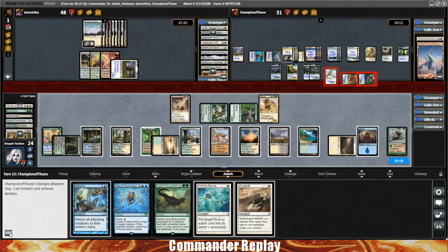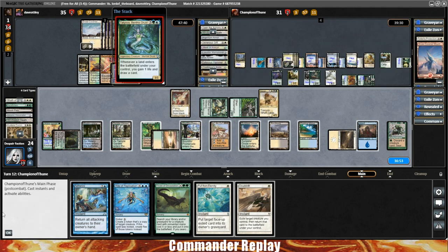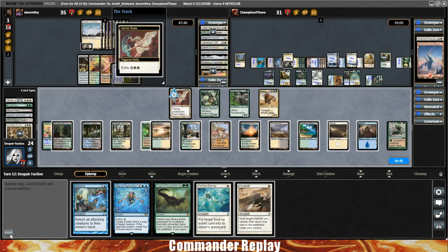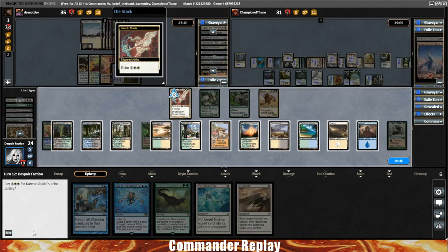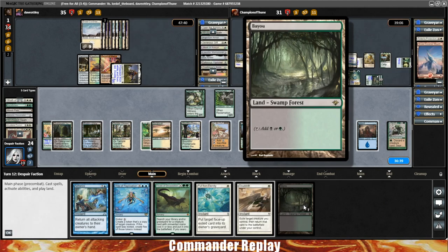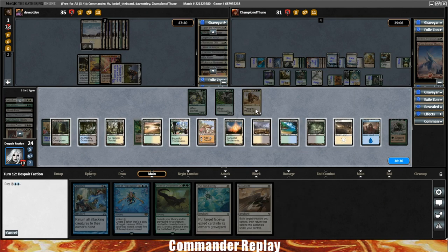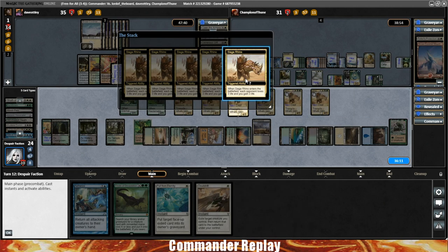Going to send a few things over to Dave — he goes down to 35. Here comes Tatiova back to play and moves the Helm of the Host over to Tatiova. Brings it back to our turn. Not going to pay the Echo cost on Karmic Guide — let that one go. We draw a land — lands are good. Play the land and cast Rite of Replication with Kicker on our Siege Rhino.